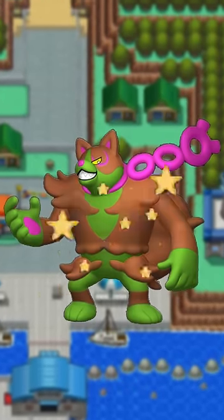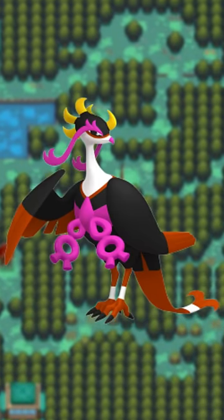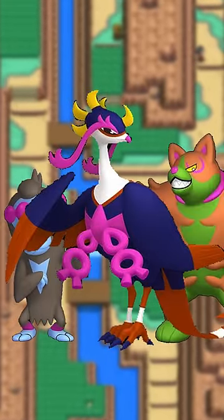Okidogi gets a really weird copper color — maybe it's supposed to be like mud or something. Munkidori is slightly lighter now, looking gray. Fezandipiti gets a fantastic indigo, working really well with a complementary orange. Overall, Fezandipiti is the best shiny of the Loyal Three, bar none.